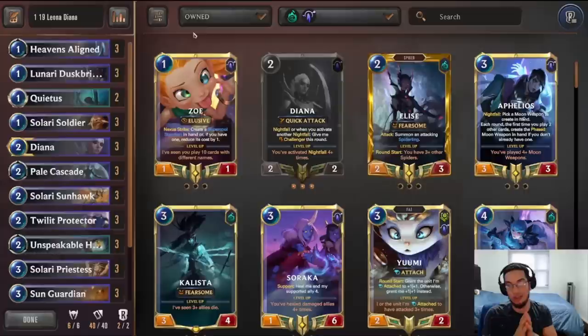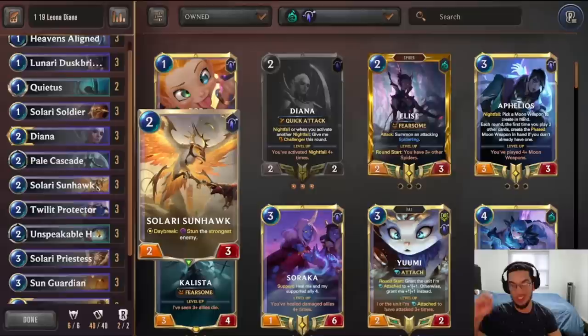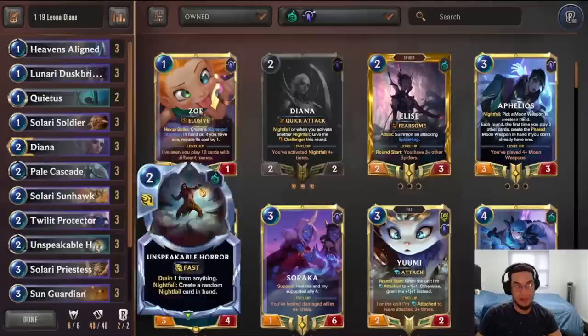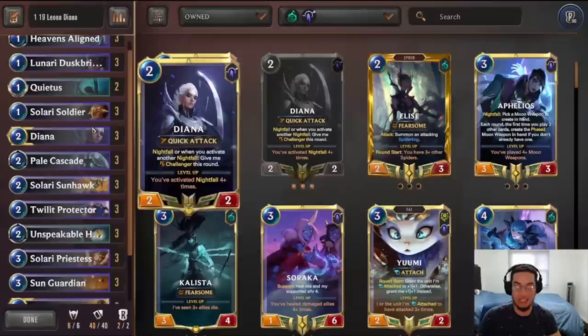You end up with a situation where you can absolutely destroy the opponent by setting up for a big attack where you stun the blockers or give your units Overwhelm, and can challenge whatever other units they summon with Leona and Diana. I think everybody at this point knows how cool Leona is. It's so underrated how easy it can be — for example, go with a Sunhawk, stun two other units, and knowing that whatever other unit the opponent summons, it's just going to get challenged by Leona to be out of the way.